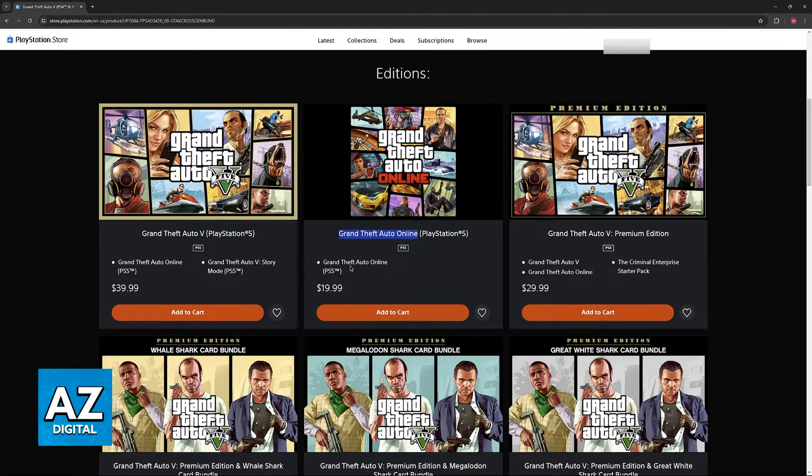GTA 5 Online by itself is going to be $19.99, so essentially $20. All that you have to do is select GTA 5 from your library of games, choose the three dots here, and then select version. All versions, including this one, are going to be available, and then you can just load into online, just like you would with any other platform.